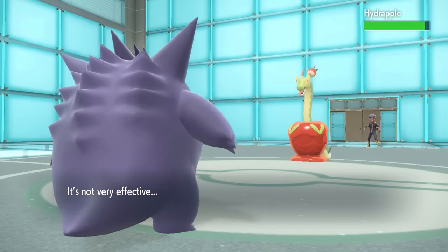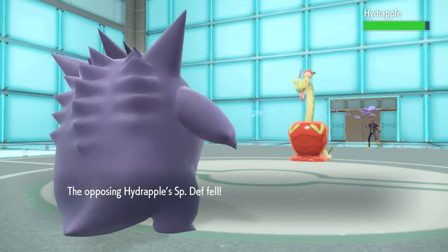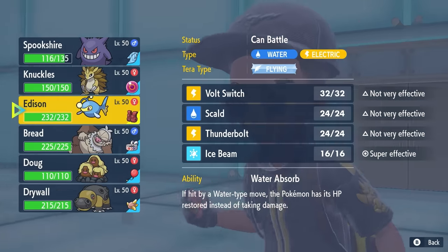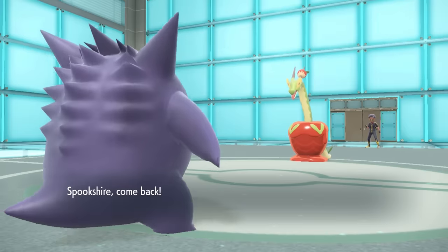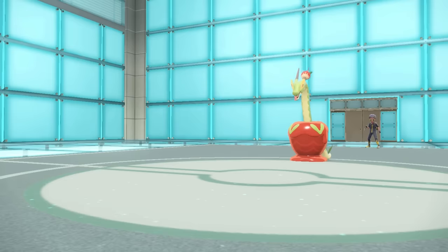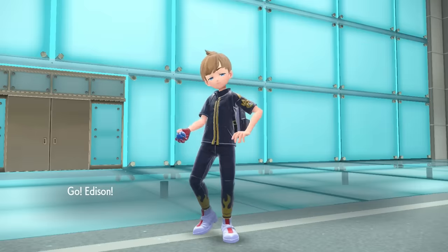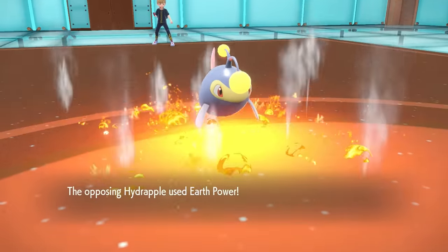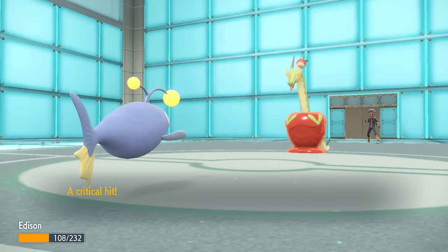Hydrapple, judging off that damage with a critical hit, that is an Assault Vested Hydrapple, and this thing has pretty insane bulk on the special side. Of course, I'm locked in here and can't stay in — the only real thing that wants to come in is probably the Lantern. I'm thinking maybe they just go for a Fickle Beam. I'm Assault Vested myself, so we're a couple of stylish fellas out here in our Vest. But it turns out they actually click the Earth Power, and they pay back the crit by getting a critical hit of their own.